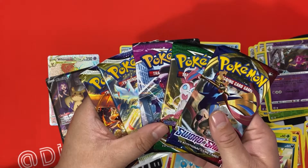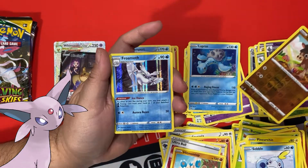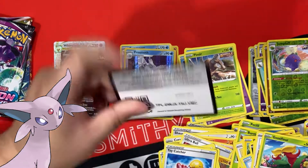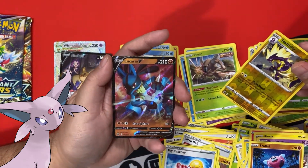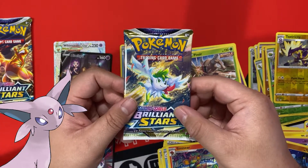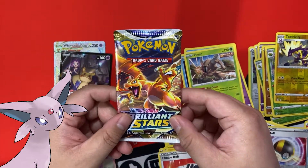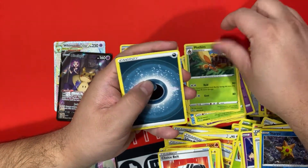Alright, let's see if the Espeon tin can follow that up. Sword and Shield — come on, Evolving Skies, and nothing. Alright, Fusion Strike — let's see what you get. I'll take a Lucario V, that's a cold card. Brilliant Stars to end it, and a Drampa. Emotional damage.